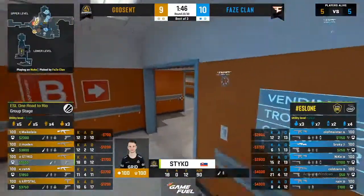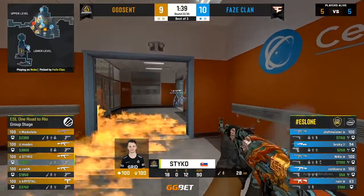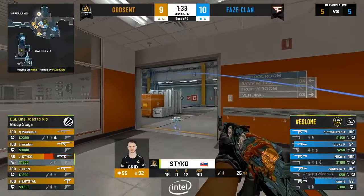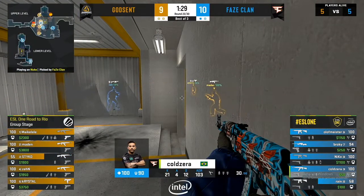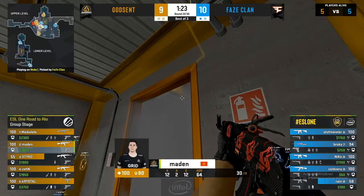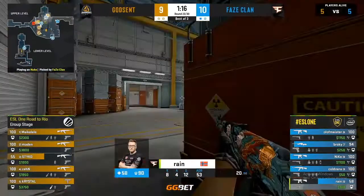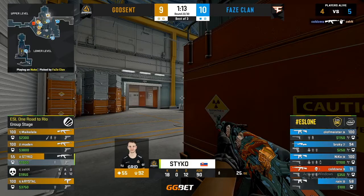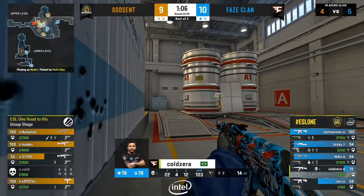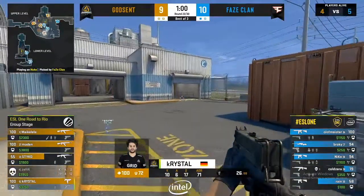Phase realised Godsend had ducked out of the site and just went for it — screw the 4v4 retake. Stiko spots Rain through the molotov — actually it's Olaf who's dropped down below. Cold has pushed into the hut, Rain plays the door carefully. Madden gets resmoked to stop him getting the trade off Rain's noise. Stiko gets into his ramp position again — will it catch Phase later in the round? Maka Layley finds some control inside the lobby. Phase have a lot of control overall.